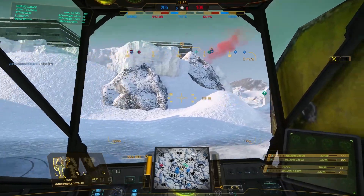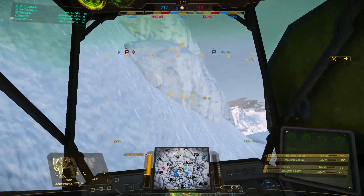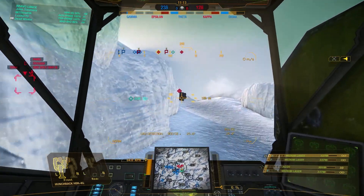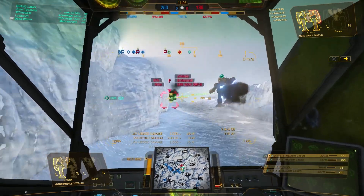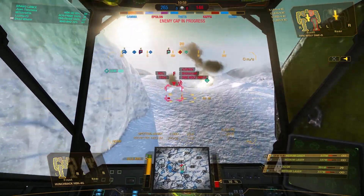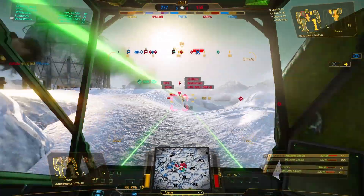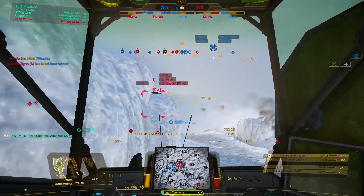I quickly call out his position to my teammates so they don't suffer the same fate, then circle around looking for a better angle since he holds the high ground. Something radically different in this drop is the amount of communication going on — listen to what's being said in the background. One of our units, I believe with LRMs, is sharing target information and calling out fire support, which is invaluable when you round the corner and come face to face with a second Dire Wolf built for close corridor combat. I was trying to commit to the kill on Boxtrot Dire Wolf, but my left side was getting shot up, so I need to back off a little.